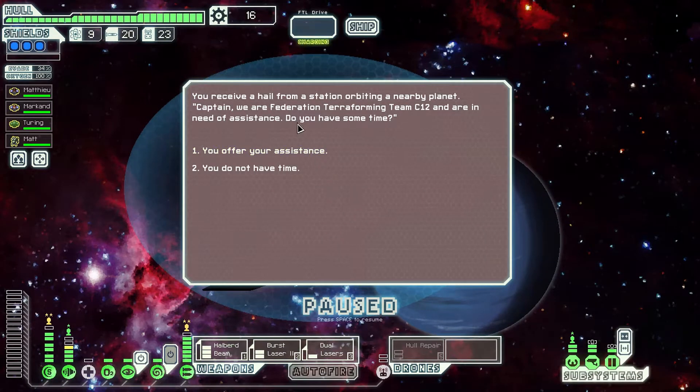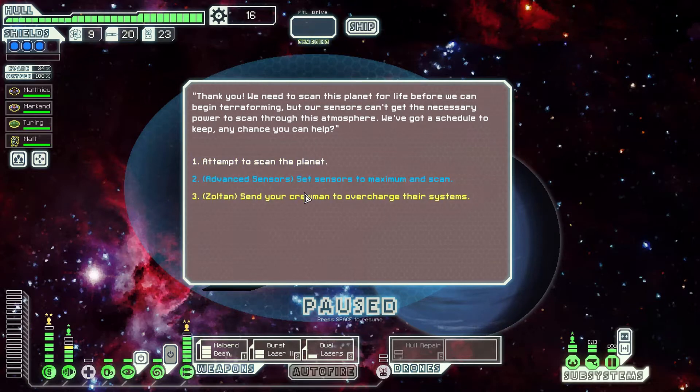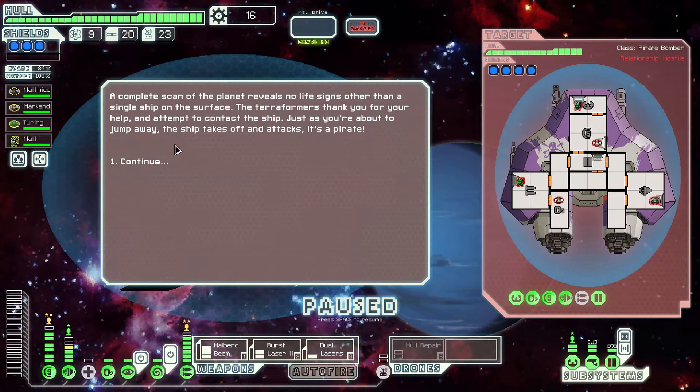Receive a hull from a station orbiting a nearby planet - it's Terraforming Team C12 again. These guys moved really quickly; we actually encountered them in a previous sector. Let's use advanced sensors this time. And it's a trap - a four-shield ship! A complete scan of the planet reveals no life signs other than a single ship on the surface. Just as we're about to jump away the ship takes off and attacks - it's a pirate. Missiles - anything we need to worry about? They've only got four shots. We've got decent evasion so we should be able to dodge some; we'll just cloak through their missile.